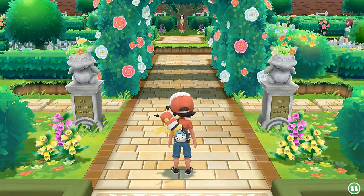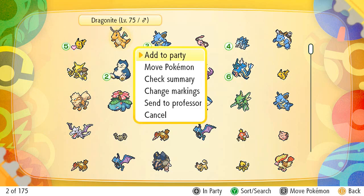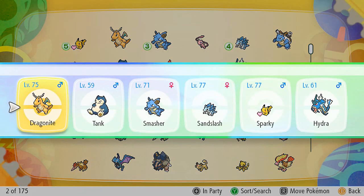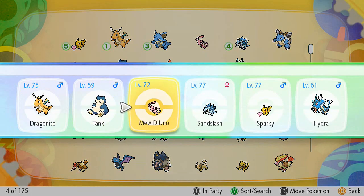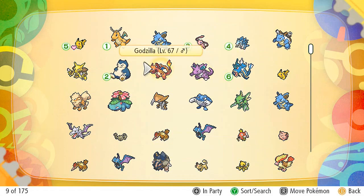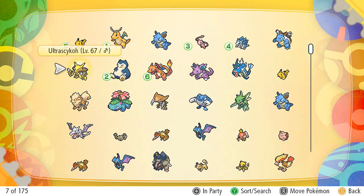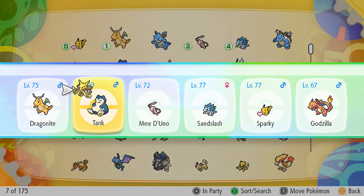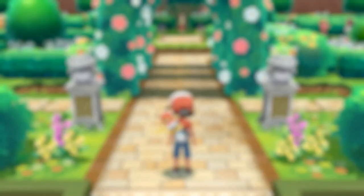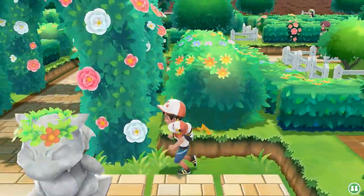Going up against Erika again. I'm going to switch it up — switching out Thrasher, putting in Mew De Uno, keeping Smasher, and putting Godzilla in place of Hydra. Ultra Psycho is going to be a very good Pokemon to use too. We've got a good team going. Now we have to go through this maze again.